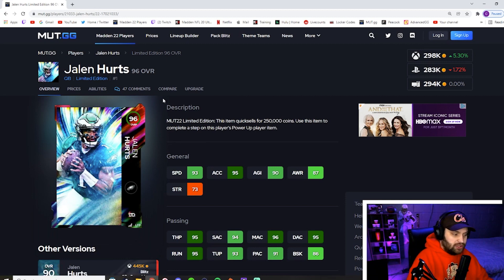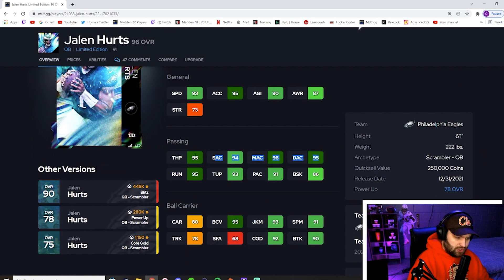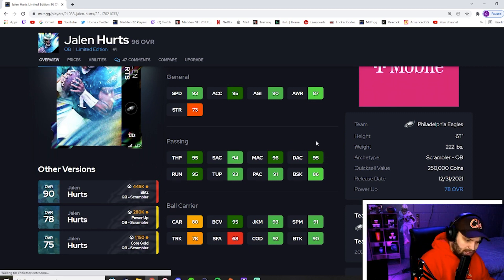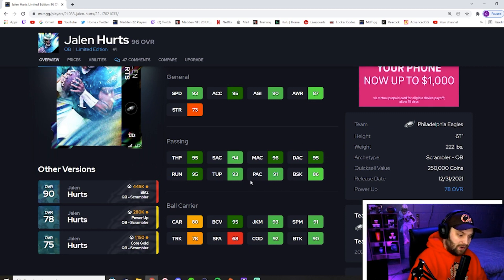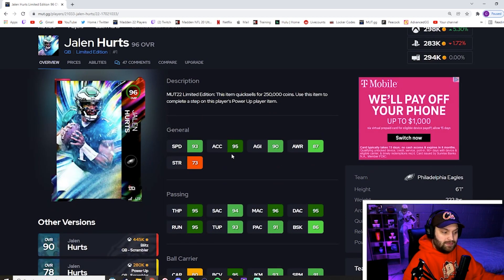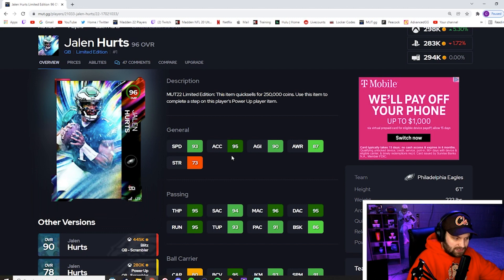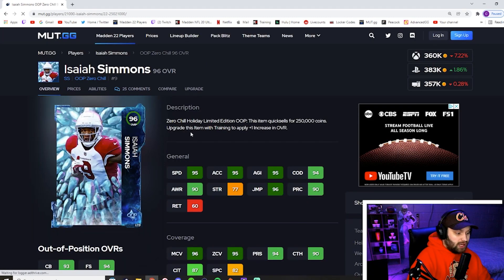For number 3 I have Jalen Hurts. There are going to be two quarterbacks on this list and they're very close in talent. He has 93 speed, 95 acceleration — blazing fast — and all his accuracies are absolutely amazing, no stat that holds the card back. Break sack is the most useless stat in the world; don't not buy this card because of it. His play action and throwing under pressure are amazing. The one thing that sucks is the 8 AP when powered up to get gunslinger and escape artist — but those are the two most broken abilities in the game. His throw on the run is absolutely insane.